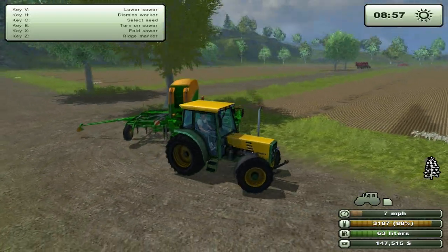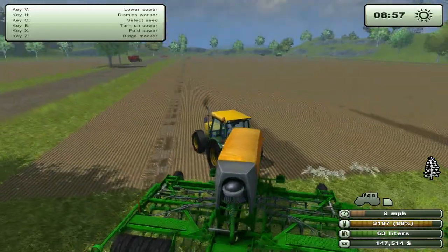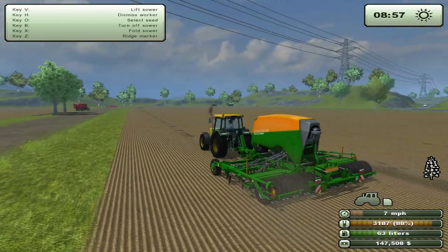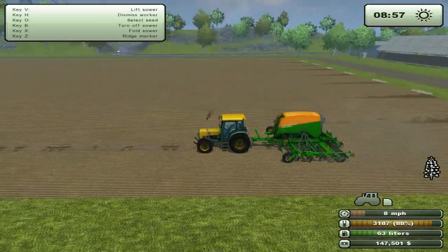Thankfully that went through the actual tree — the little ridge marker. But in the description it mentions that it's a fertilizer as well as a sower. But really this is just a cultivator as well as a sower, which is incredibly confusing. Thank you guys for picking that out for me.